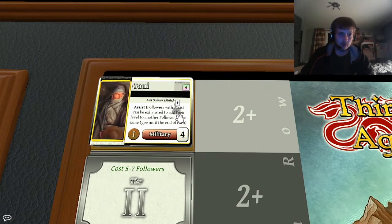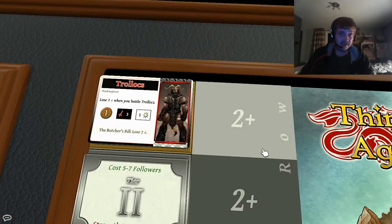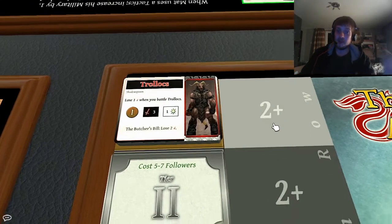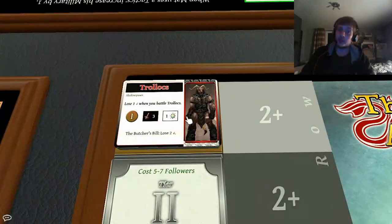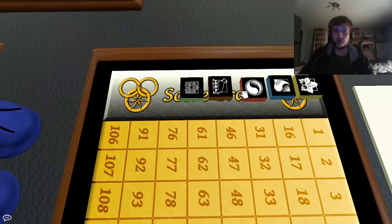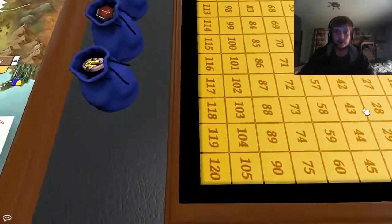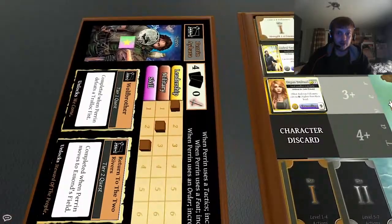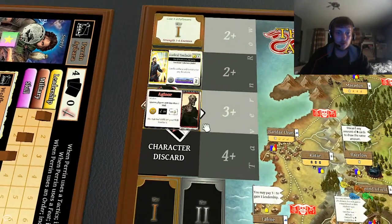There are also enemies in these decks — you may have noticed some Trollocs as I shuffle through. When you encounter them, instead of having the chance to recruit them like a follower, you have to fight them. That takes your base combat strength along with troops and any cards you play, and if you beat them you get some points. Everything is about earning points and moving up on the score track at the edge of the board. As you go up in tiers by unlocking quests on your character board, you gain access to deeper decks with more expensive cards and more powerful enemies.